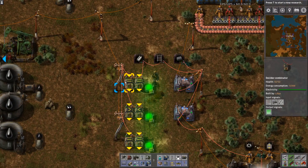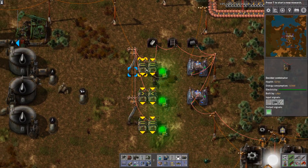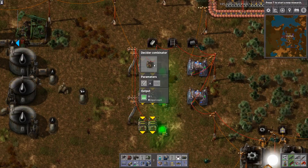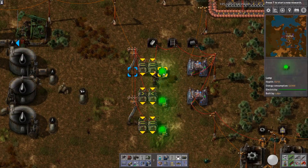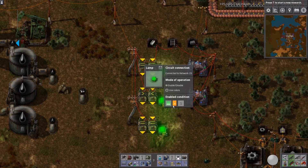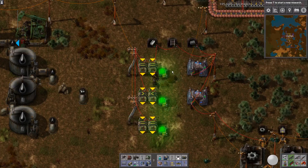Moving to the decider combinators — this first one is a typical AND gate. I'm looking for a value of 2, so that's when they're both on. Pretty self-explanatory: when steel is equal to a hundred, output one green; when rail track is equal to 100, output one green; when there's two green, turn on.